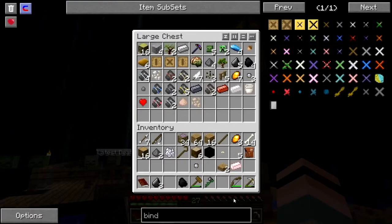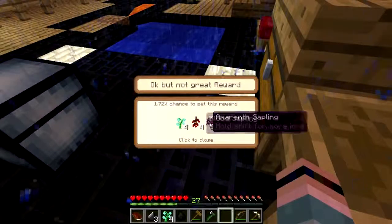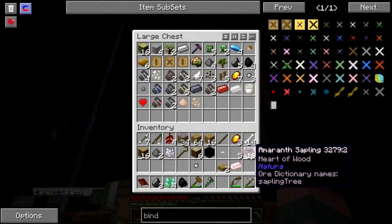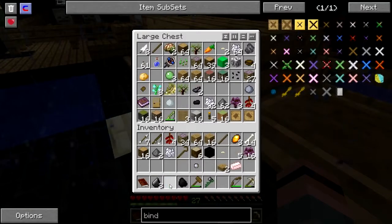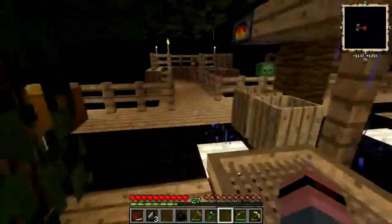I'm obviously going to need some more cobble. Let's see what's in this bag. Not a great reward. I'm just going to compost all of those. Put these away for now. Compost all the blood saplings — I've already got some of those and I don't really need them.